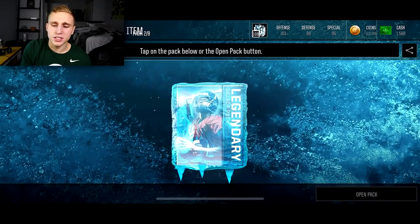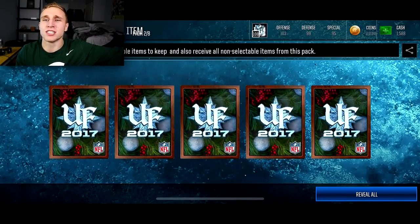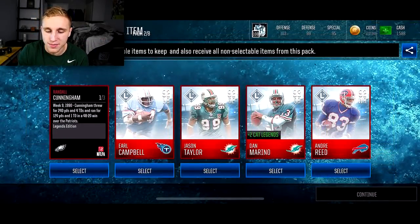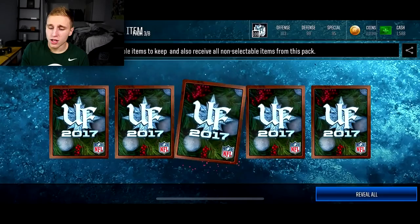Alright, the next legendary select pack. I'm gonna hit reveal all. Oh my god - 93 Dan Marino! How is this happening? I got 91 Randall Cunningham, who I think is my current quarterback, Earl Campbell, Jason Taylor, Andre Reid. Wow dude, it is a good day. Dan Marino!